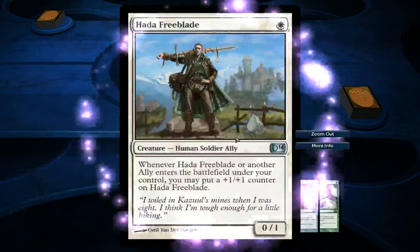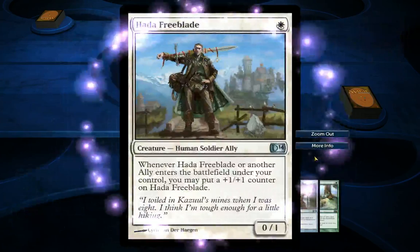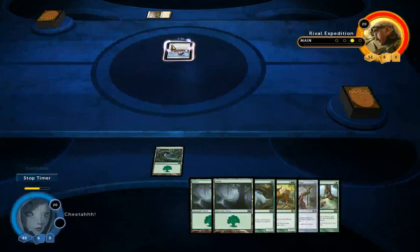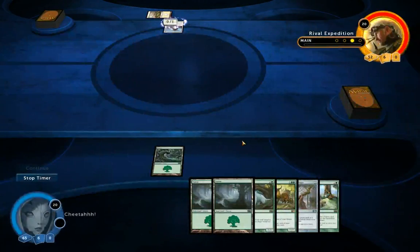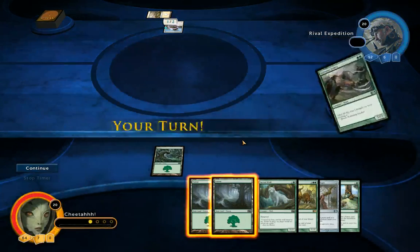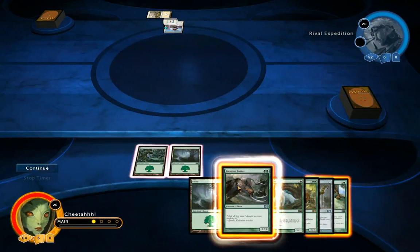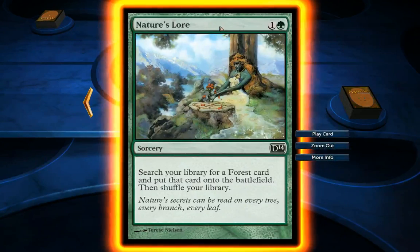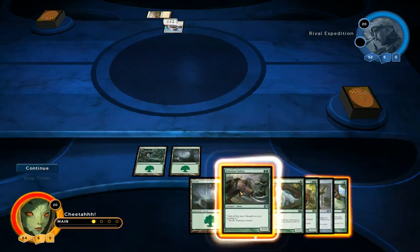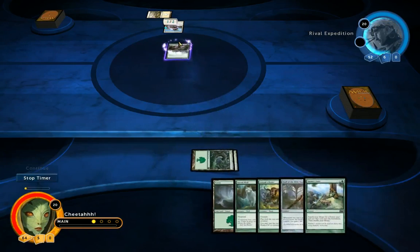Looks like he's going to play Harder Freeblade and a Soldier Ally. He gets counters as other allies enter the battlefield — allies are just a specific type of creature. So he gets one already for just himself entering the battlefield. I have no 4-mana creatures, so it wouldn't make sense to use this ramp yet, because I'm still able to play all my 3-mana stuff next turn anyway.